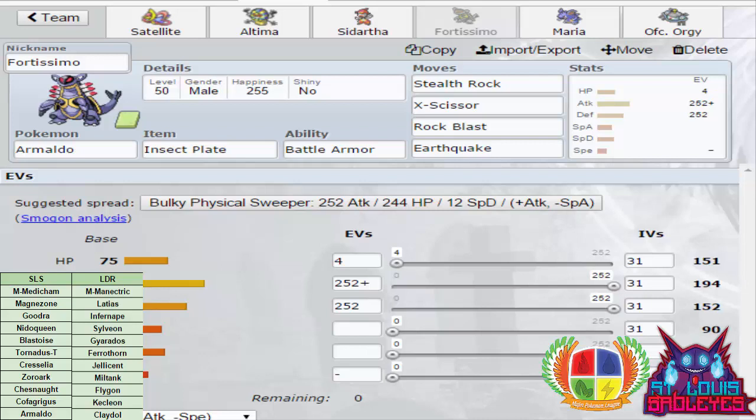Against Miltank I can't really do a lot — the highest damage is 51.9% with Rock Blast hitting all 5, and X-Scissor is a guaranteed 30–36.1%. Against Sylveon it can be a 2HKO but probably a 3HKO, and Hyper Voice obliterates Armaldo, so that's not an ideal matchup. The set is max Attack, max Defense, 4 HP, and a Brave nature to lower Speed in Trick Room.